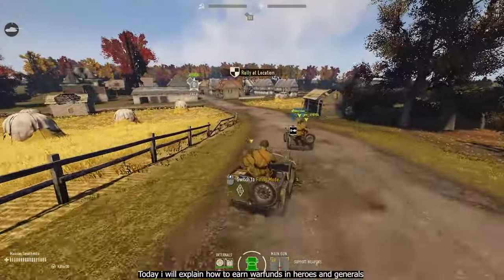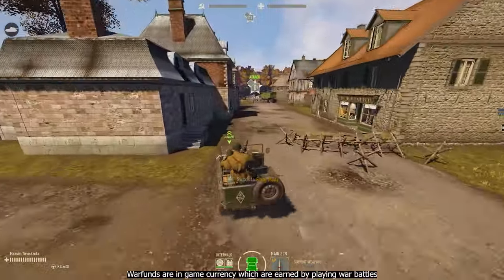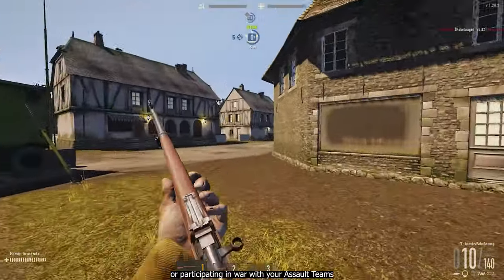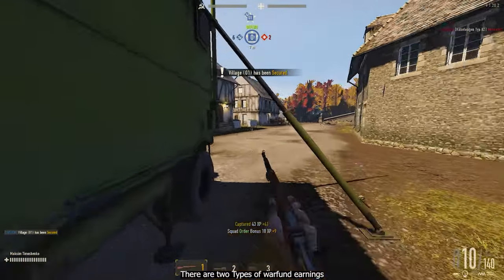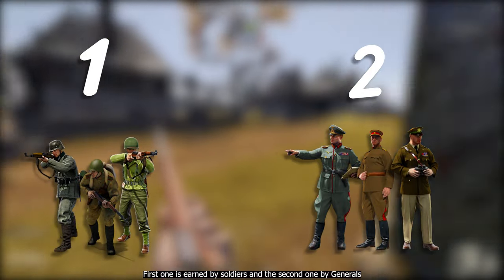Today I will explain how to earn war funds in Heroes and Generals. War funds are in-game currency which are earned by playing war battles or participating in war with your assault teams. There are two types of war fund earnings: the first one is earned by soldiers and the second one by generals.